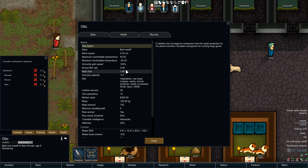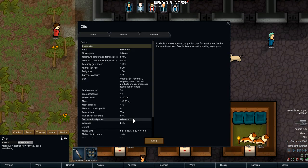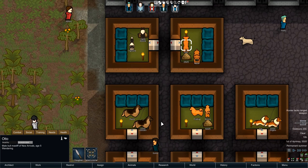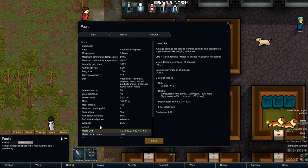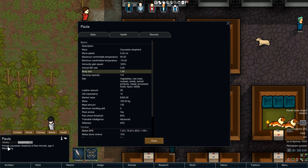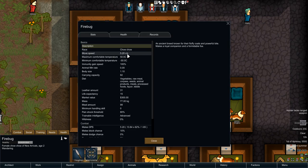Next up we have the Bull Mastiff — same speed as the Border Collie, body size is 1.5 so I think this is absolutely massive for a dog. I'm not sure if the mod maker knows how big 1.5 is, but I'm pretty sure this is 1.5 times a human size. That is a massive dog. Trainable intelligence set to Advanced, and DPS is at 5.81 — an incredibly powerful dog. Next up we have the Caucasian Shepherd — same speed, DPS set to 7.23. Wow, this is a crazy dog. You don't want to get into a fight with one of these, body size at 1.5.